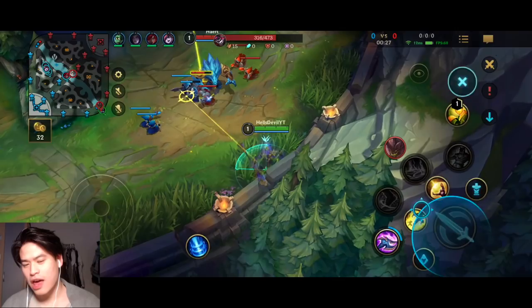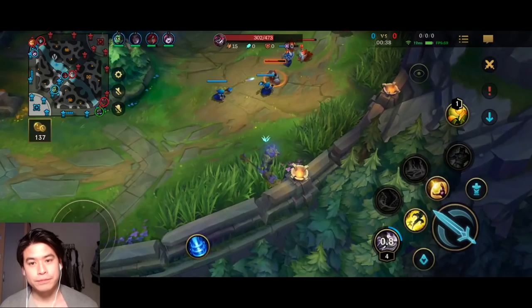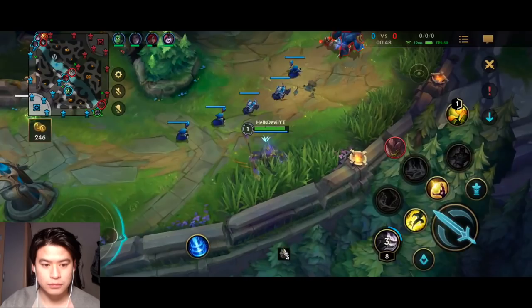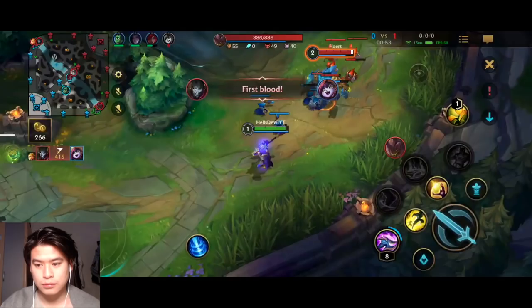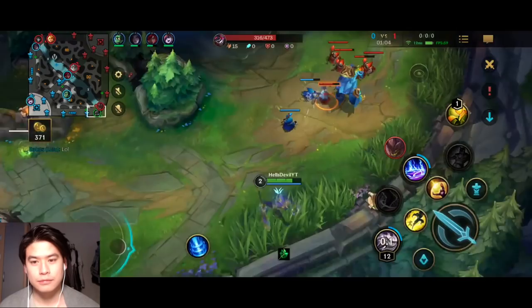So yeah, Nasus is one of those champions I really don't like to play too much because he is not that great in the early game. So how do you go with Nasus early game? You can already see I'm doing something you never do with any other champion — just waiting in the bush and hitting minions. The thing about Nasus is that you should really draft him correctly. Honestly he is kind of trash, but if you draft him correctly he could genuinely be an S-tier champion.